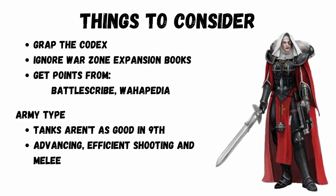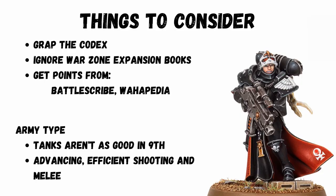For a quick overview to start collecting, obviously pick up the ninth edition codex. There are some extra rules in some of the war zone books, but you don't really need that to start playing. If you're looking for points, check free apps and free websites for the latest details. They are currently competitive in the meta, but if you're looking for how to build a competitive Sisters of Battle army, this probably isn't the video for you.